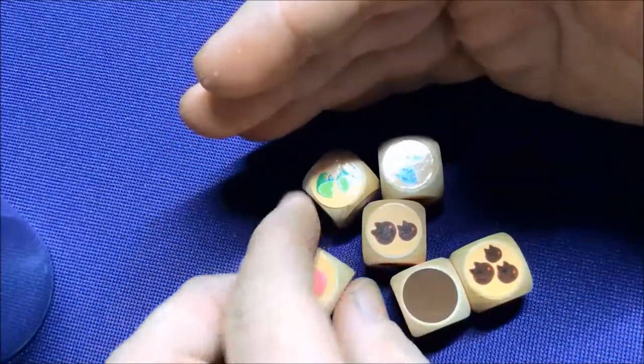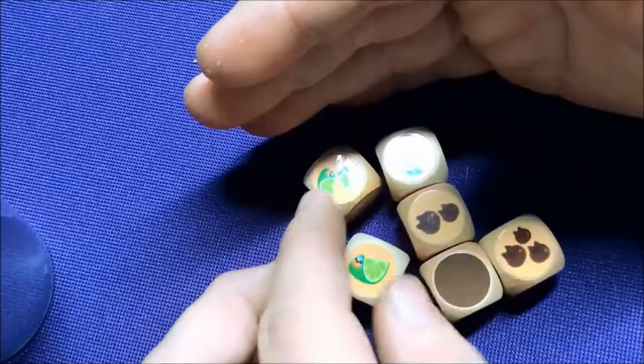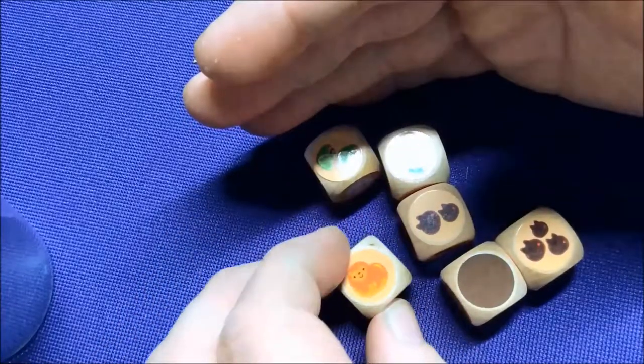Your other dice show different animals — there's a bird, pig, ice fish, cat, and monkey.